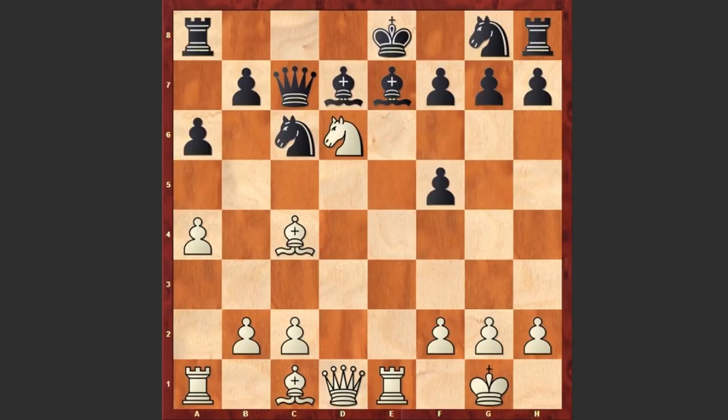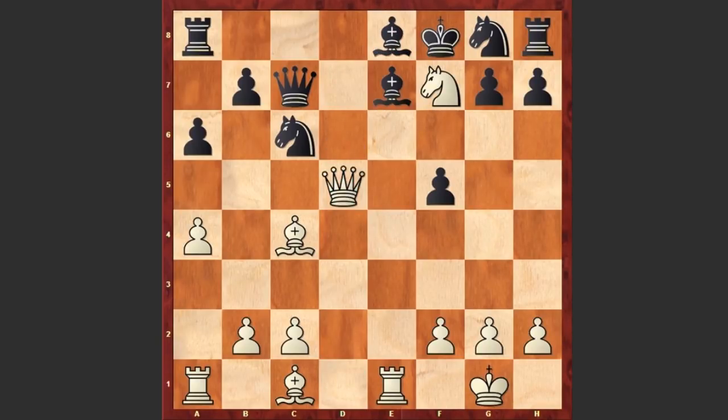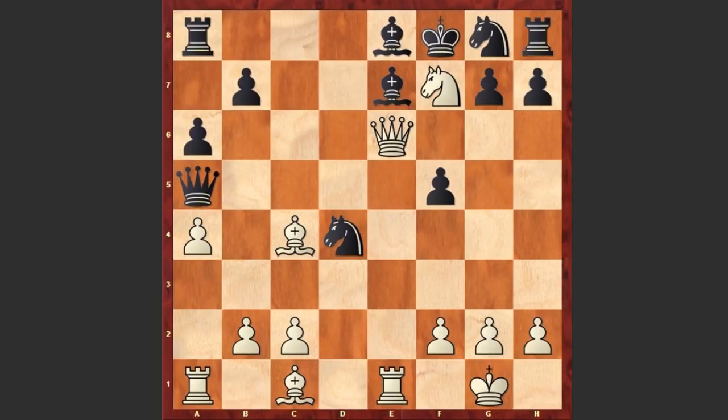Black accepted the sacrifice. Here comes knight d6 check, king f8. Of course black can't capture on d6 because after queen takes d6, as you can see the bishop is pinned and black can't recapture. We see king f8. Knight takes f7 simply, bishop e8, queen d5 — actually capturing on h8 is also playable but we see queen d5. Queen a5 — black is offering an exchange of queens, and of course this is the best continuation.